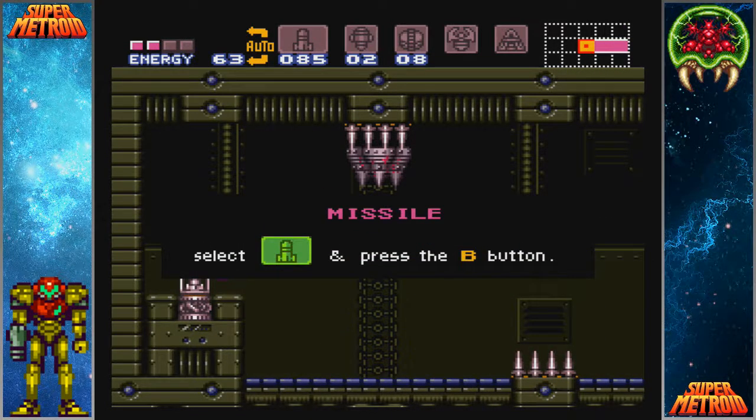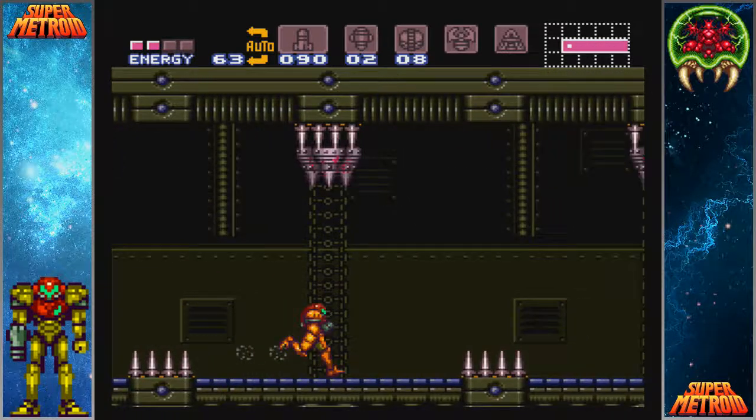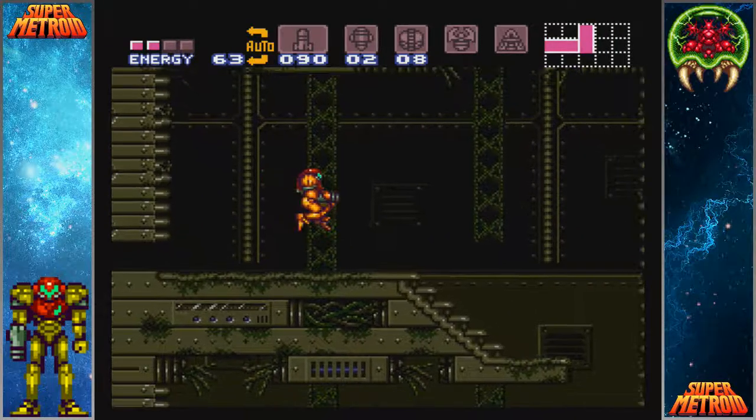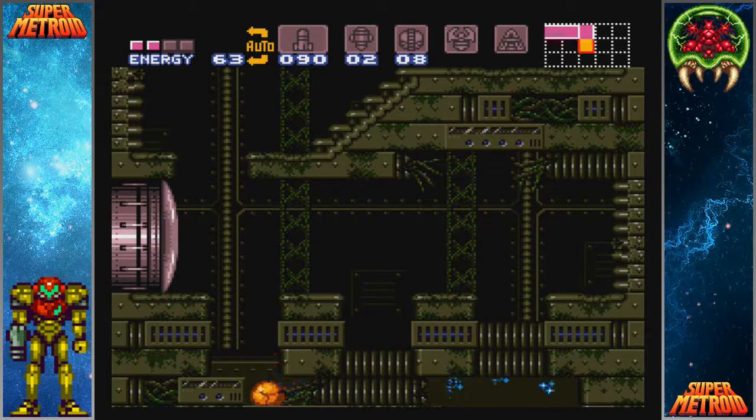This missile expansion you're here to get when the power is off. After you defeat Phantoon and the power turns on, all of these things start moving. While you can damage boost and technically go faster, I've just found getting it now to be a lot easier.